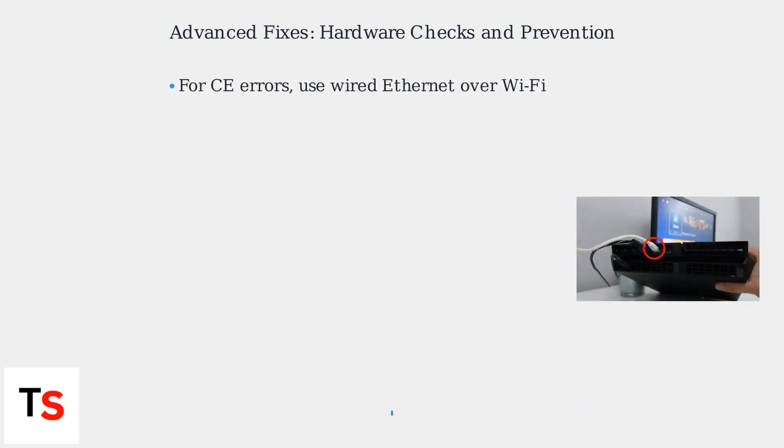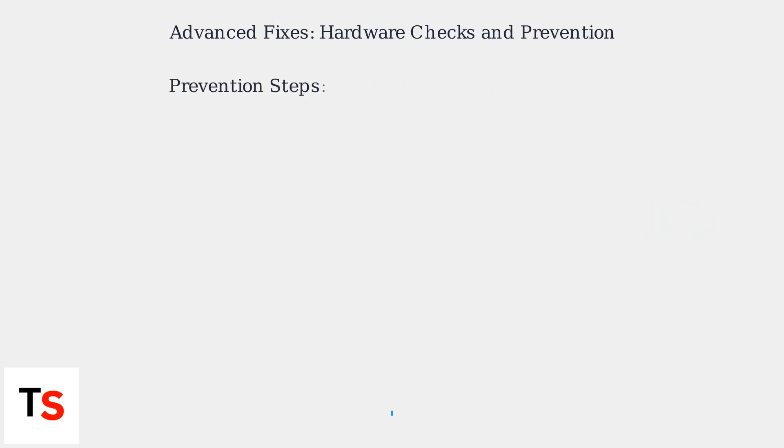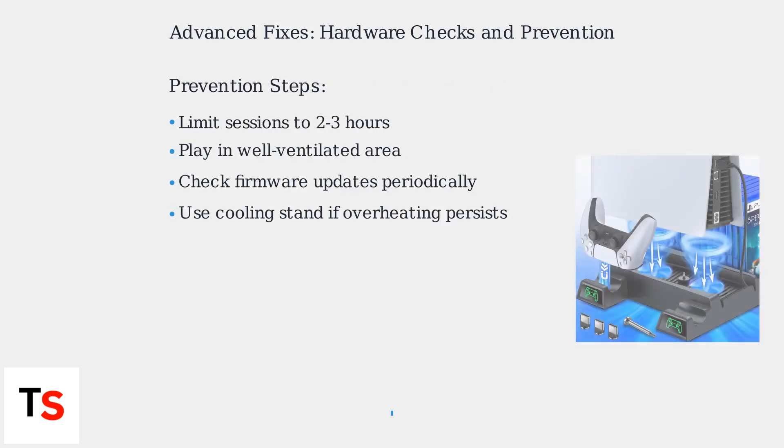For network-related CE errors, prioritize a wired Ethernet connection over Wi-Fi for more stable internet. To prevent future issues, limit Roblox gaming sessions to 2 to 3 hours, play in a well-ventilated area, and periodically check for firmware updates. If overheating persists, consider using a cooling stand.